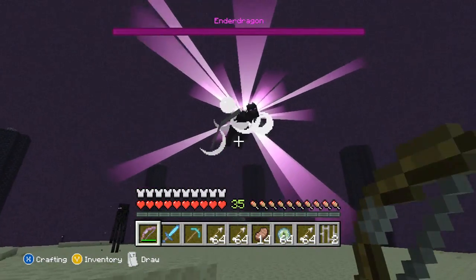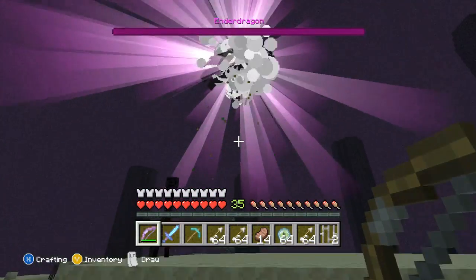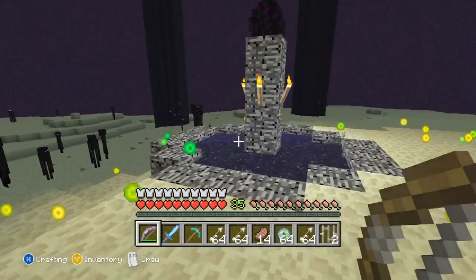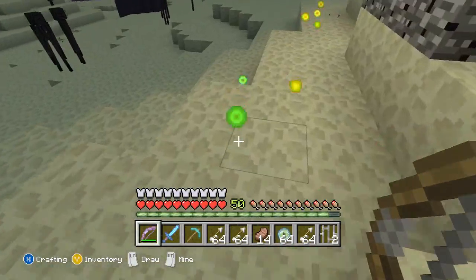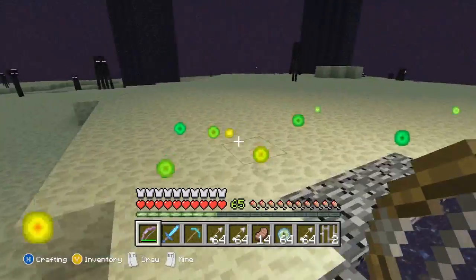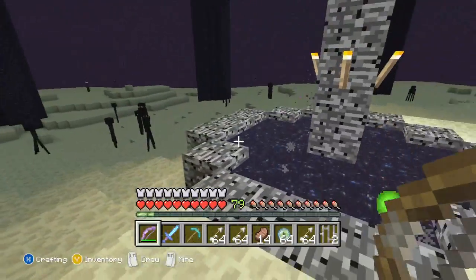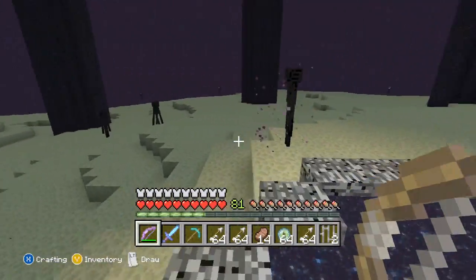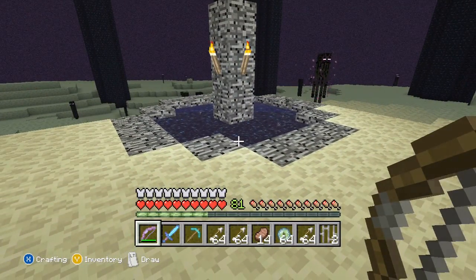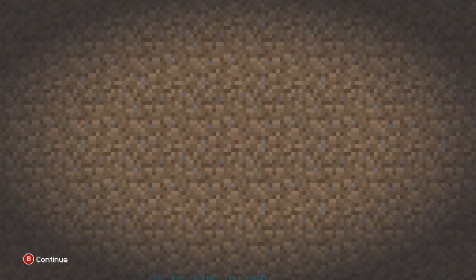As you can see, I have defeated the Ender Dragon. There is no achievement for doing this on Xbox 360 Edition currently, but the retail disc will be coming out soon so they might be adding more achievements. You'll notice all the XP orbs will drop — I had 35 levels before collecting any of them. A lot did drop into the portal, but in total there are around 50 to 80 orbs depending on what level you played on. That is the tutorial on how to defeat the Ender Dragon on hard survival TU9, Xbox 360 Edition.